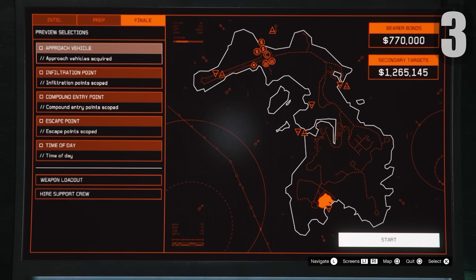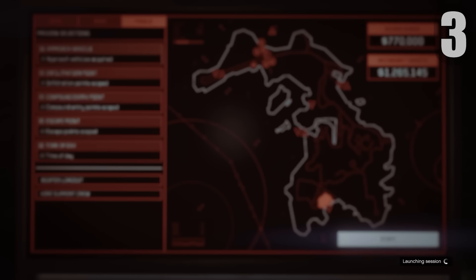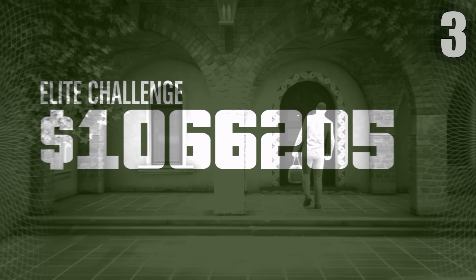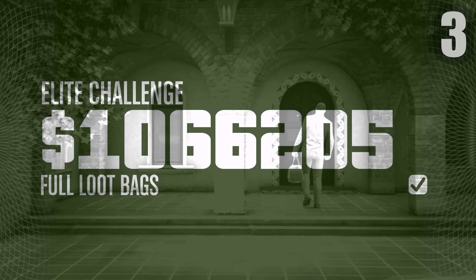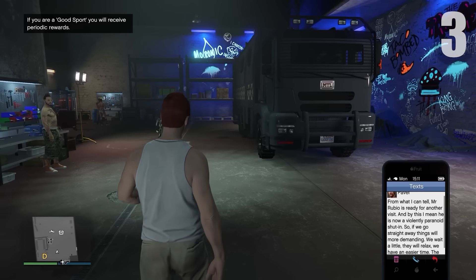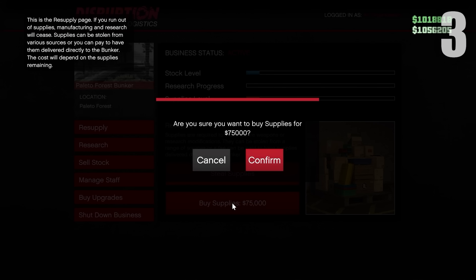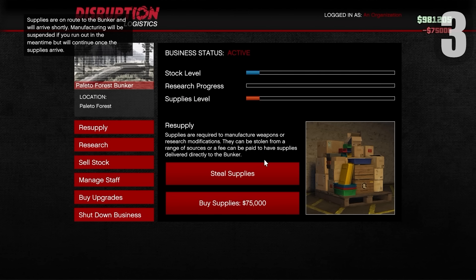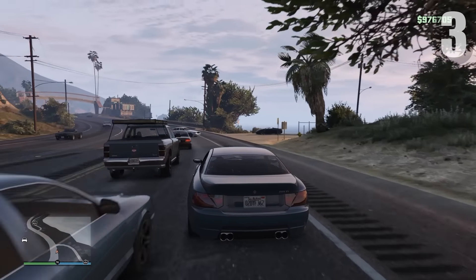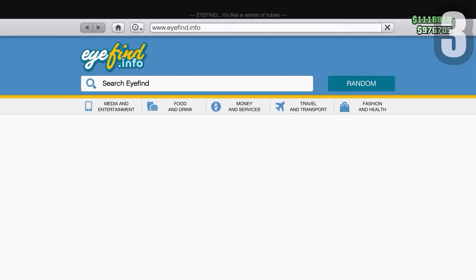Going to do the Cayo Perico heist to earn more money since we're short on cash. Hopefully we get a good run — usually it goes wrong. This time it went pretty well: we earned 1.1 million, which is a pretty decent run. Now we have about 2 million. It's the next day so I'm checking on the Freak Shop and bunker. Had to buy some Bunker supplies and do a Bunker gun-running delivery.